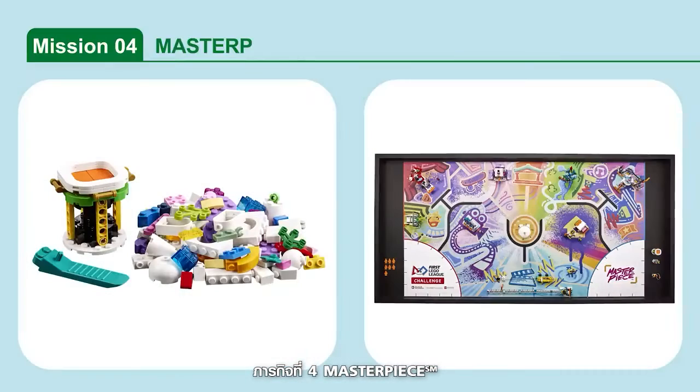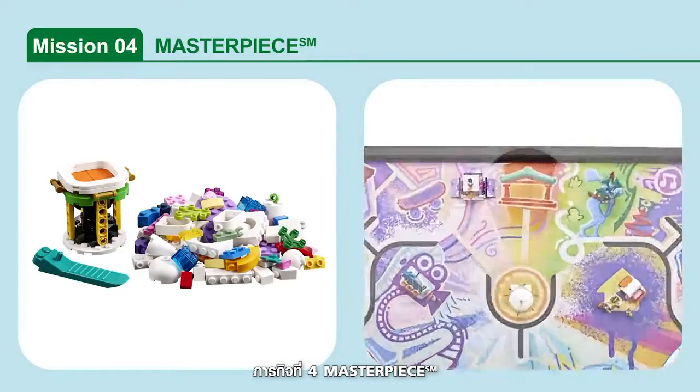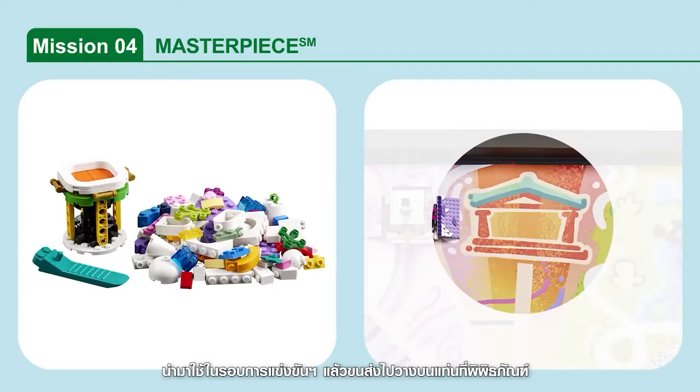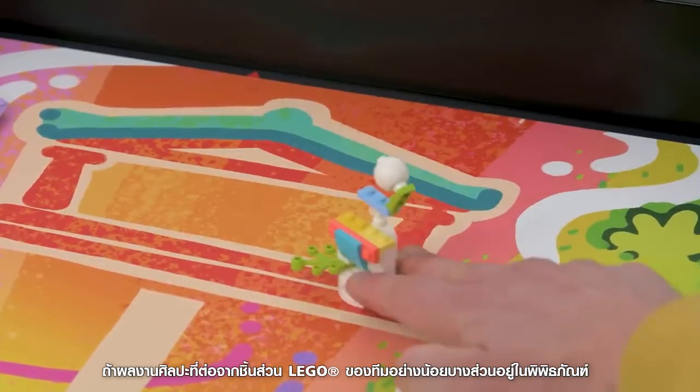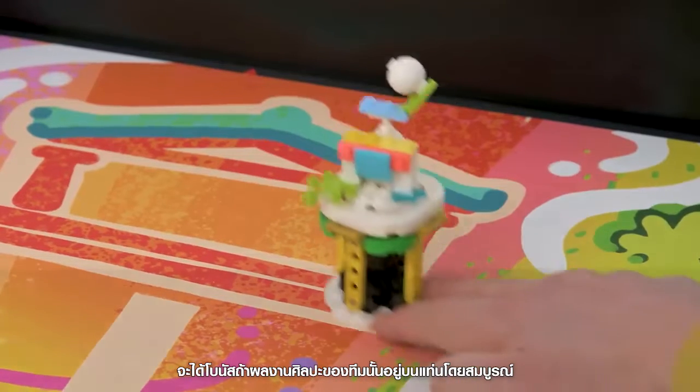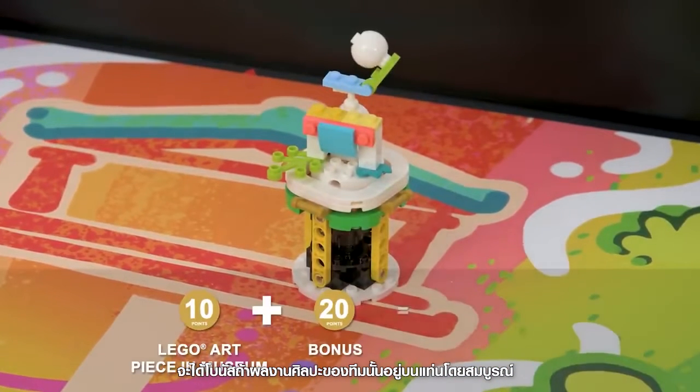Mission 4: Masterpiece. You can use the bricks in Bag 4 to build your team's LEGO art piece. Bring it to the match and then deliver it on the pedestal to the museum. Points are scored if your team's LEGO art piece is at least partly in the museum target area, with a bonus if the art piece is completely supported by the pedestal.